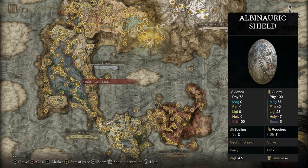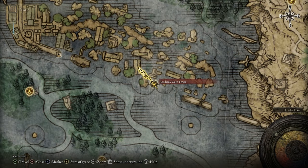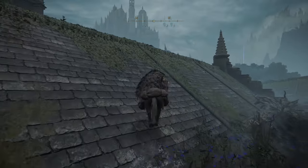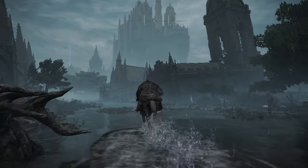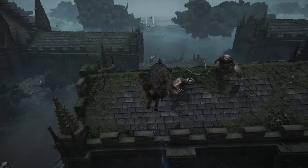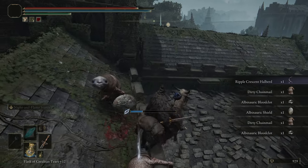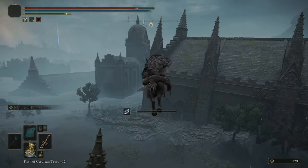If you like the Albinauric Shield, you can head over to the Academy Gate Town grace in Liurnia of the Lakes. From here, make your way sort of northwest. Over there you'll see several Albinaurics — each one wields the shield we're trying to farm. Kill these guys over and over again until you get the shield. If they don't drop it, go reset at the grace and head back.